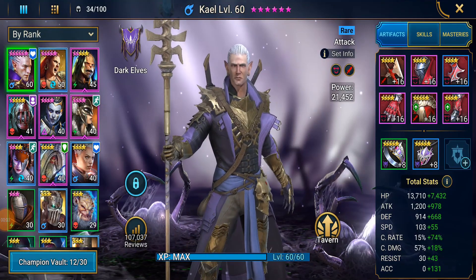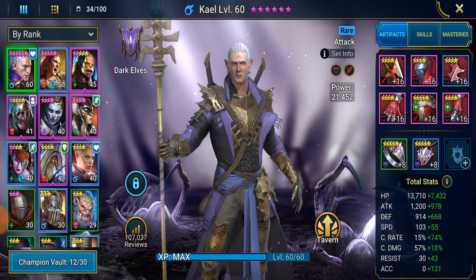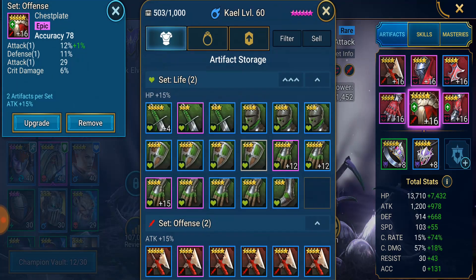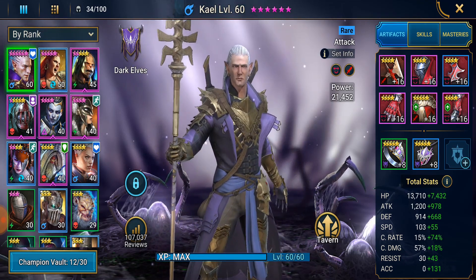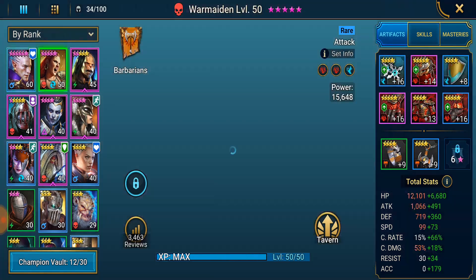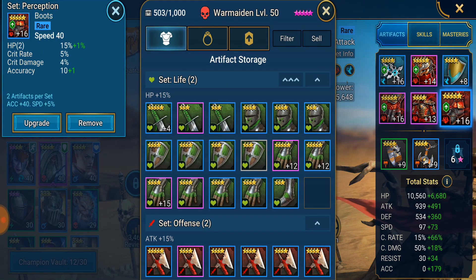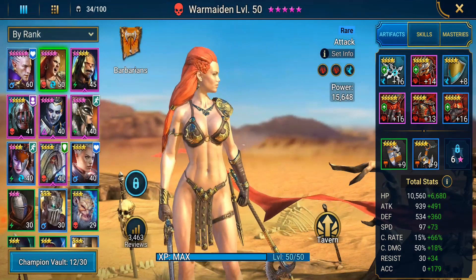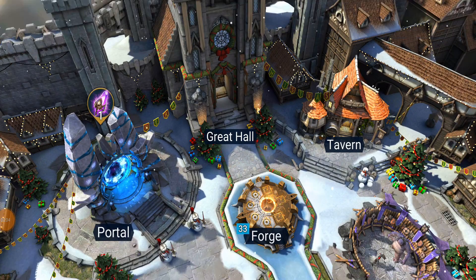I also re-geared Kael a little bit - didn't make too many changes, but I swapped out the chest piece. He has to have accuracy for his poisons to land, especially against the clan boss, so that's the main change I made for him. He was geared really well to begin with. Same thing with War Maiden - she's a really well-geared champion with accuracy, crit rate, and speed, so I'm not going to mess with that champion at all.